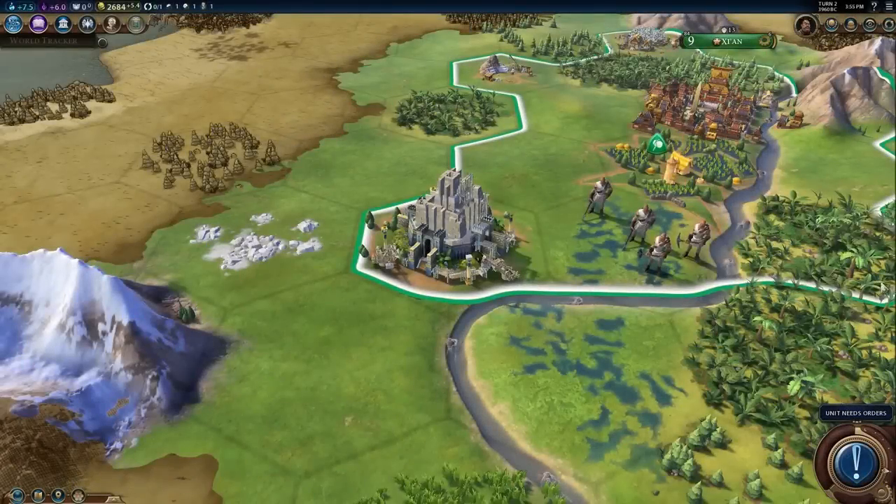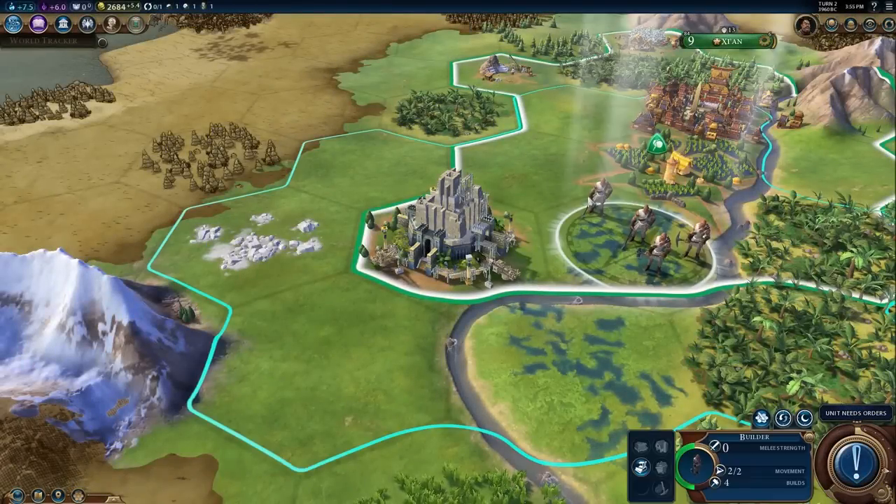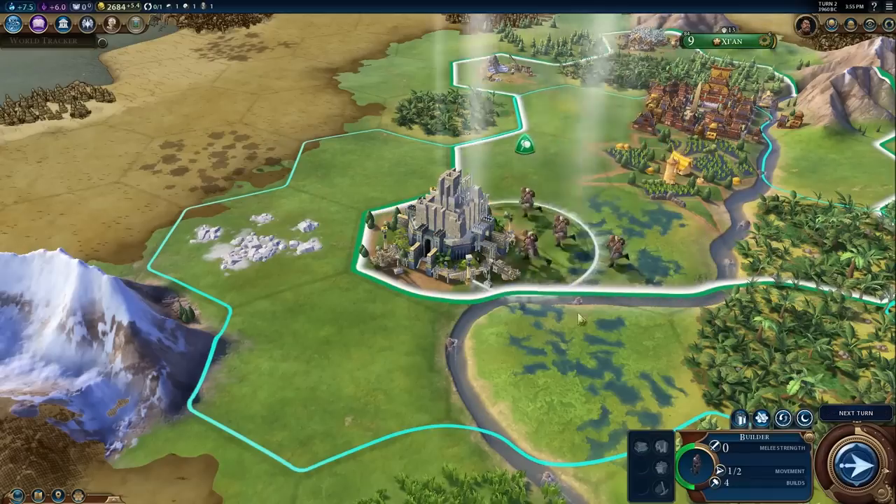Qin is a ruler who gets things done. His builders receive an additional use, and he can use builders to boost construction on ancient and classical wonders.